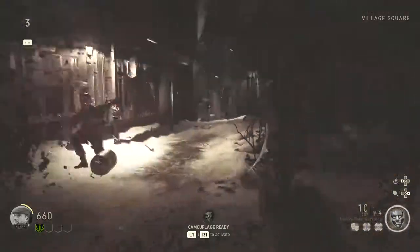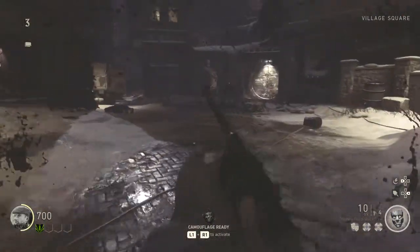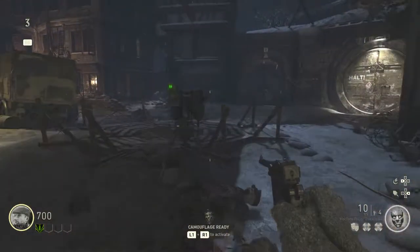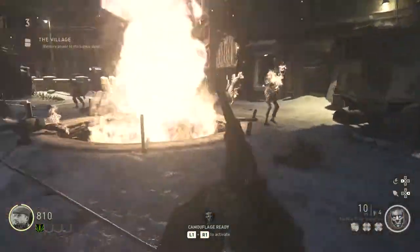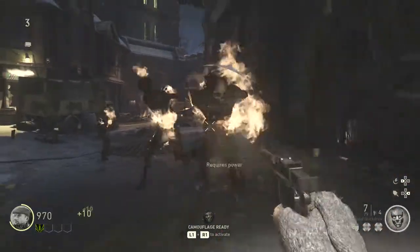Now we want to go ahead and get out of there before we go down — that would be embarrassing. The next step is to come through here and head straight towards this big gun. You want to kill all the guys that come up through it.